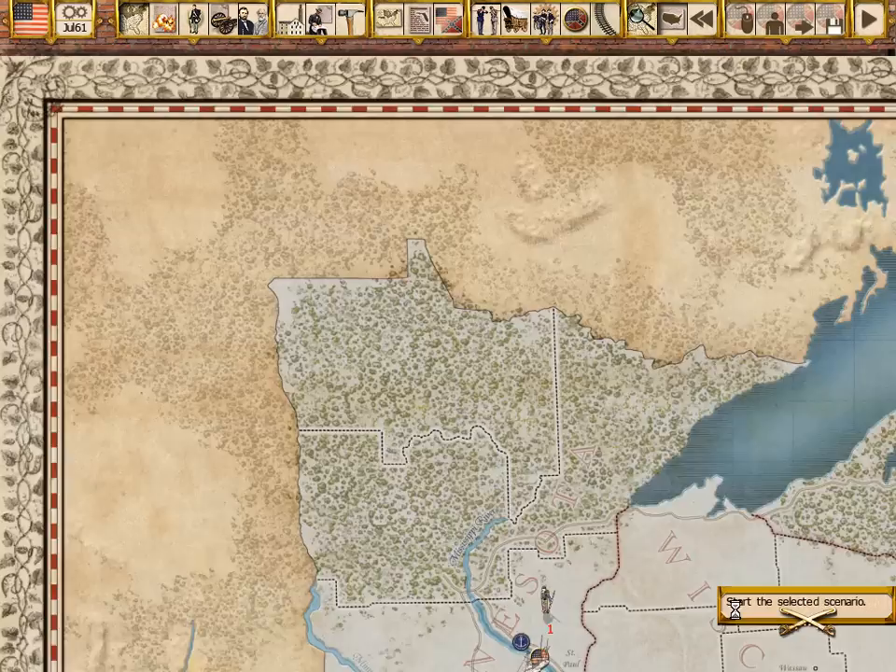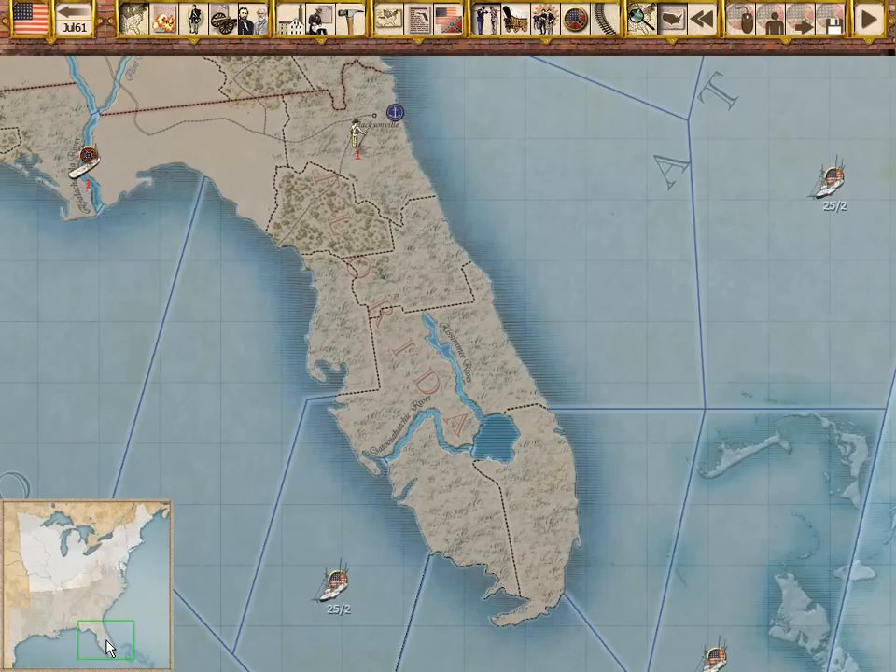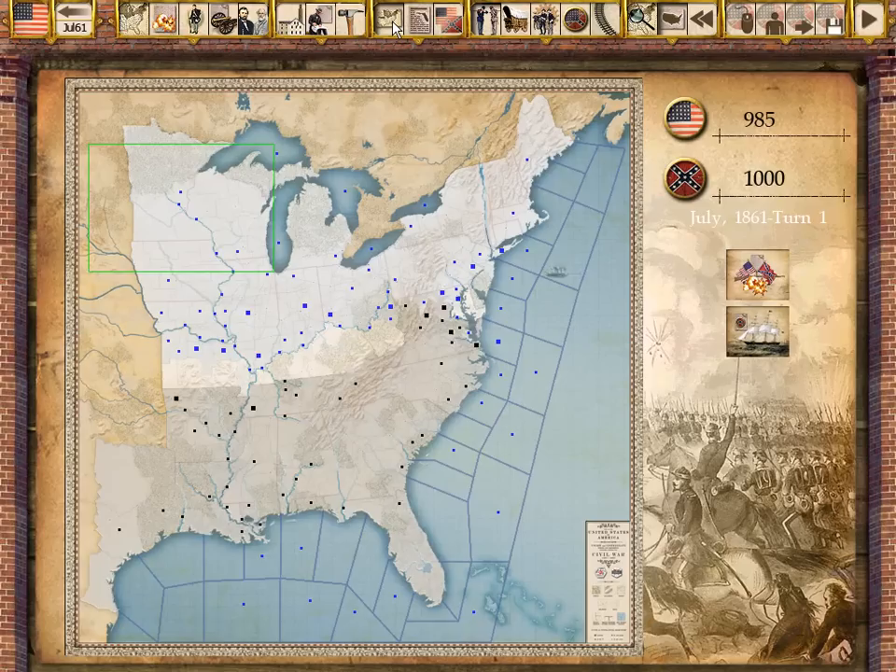Gary Grigsby, author of over 30 computer war games, brings his unparalleled design skills to America's bloodiest conflict. In Gary Grigsby's War Between the States, you command forces from New England to Texas, from Florida to Minnesota. With over 400 map areas, there's plenty of room for maneuver.